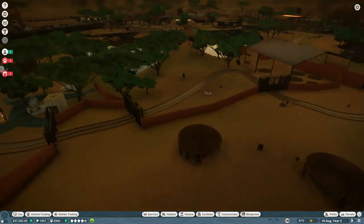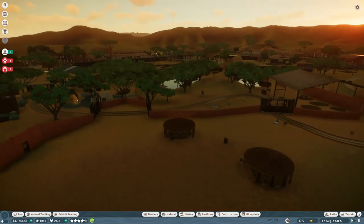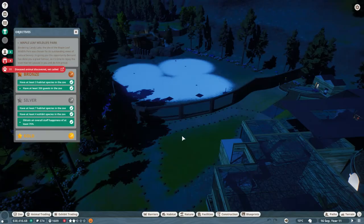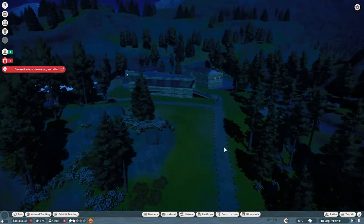That is the lion and hippo exhibit. Now let's go to Maple Leaf Wildlife Park and see that. Here we are at Maple Leaf Wildlife Park. We're going to jump right in and see what I've built for the final version of the zoo.